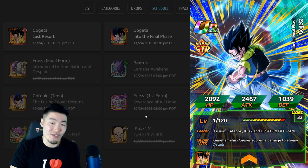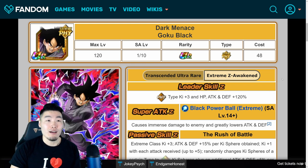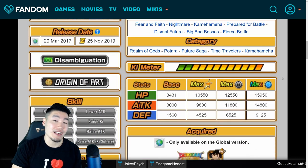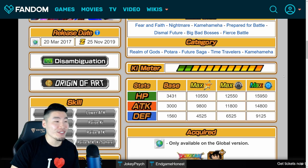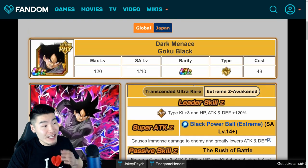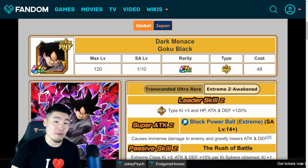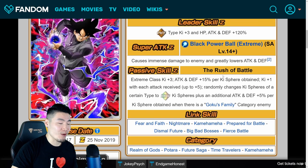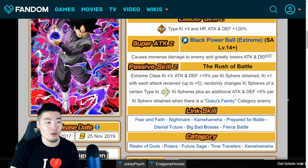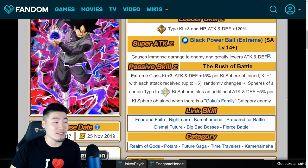The other thing confirmed by this data download is the physical Goku Black Extreme Z Awakening. We already knew for sure it was coming, but the more exciting thing is that he does retain the additional stats that he had on global, and also the additional extreme support. The JP version of this card does not have any support for extreme units, but the global version did before Extreme Z Awakening. Now we know that after Extreme Z Awakening he still keeps the extreme class key plus 3, and also has the exact same passive otherwise. So this is just an add-on to the JP version — he's just straight up better on global.